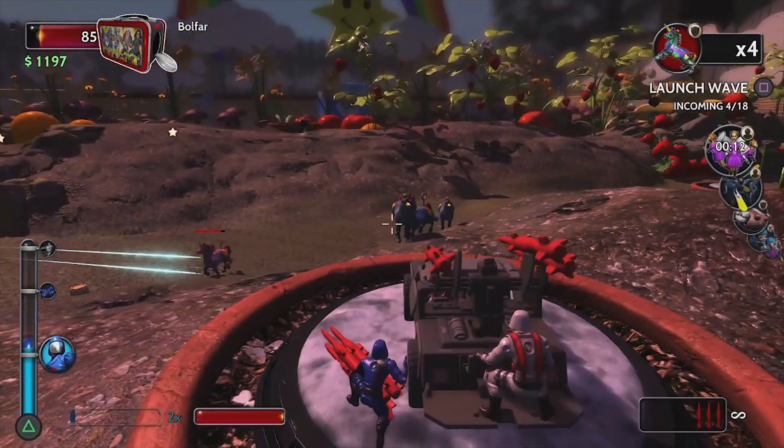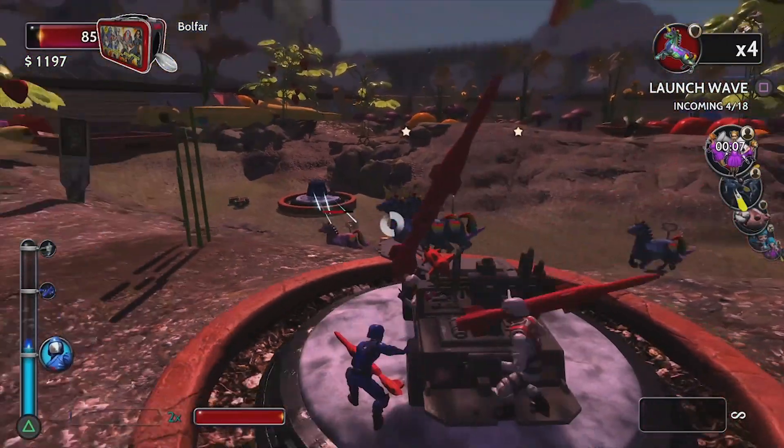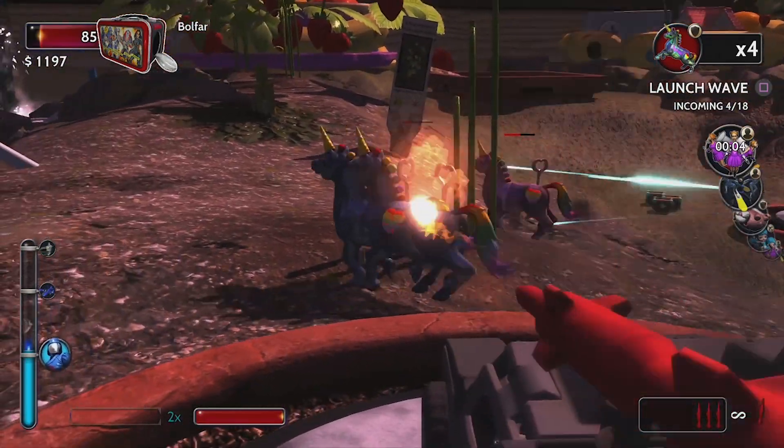It's Cobra versus knockoff Rainbow Brite in the magic unicorn kingdom. This is Toy Soldiers: War Chest.